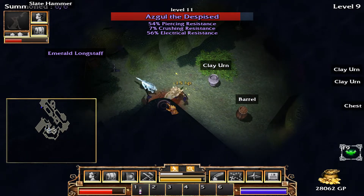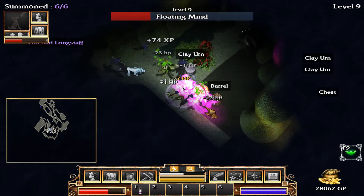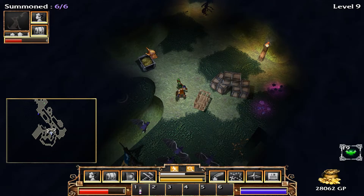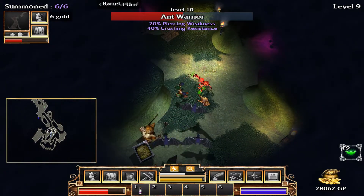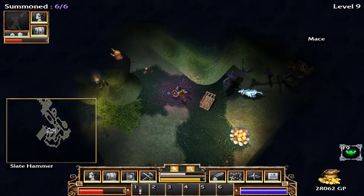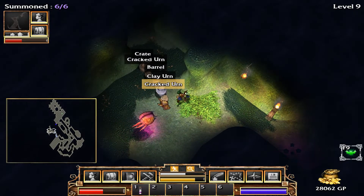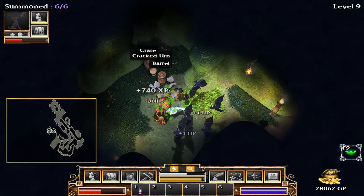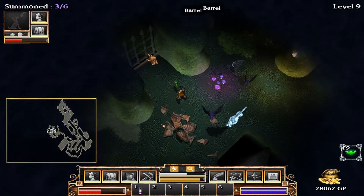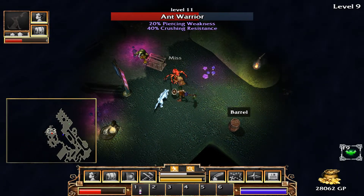Okay, there's Asgill the Despised — he's a quest boss. Alright, so there are our quests — just got to find the exit. It's not here, it's probably up in this area. In fact, I don't know where else it'd be besides up here. Another hole in the floor — and there we are.